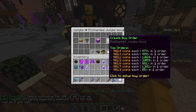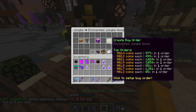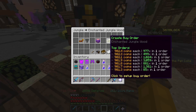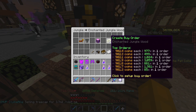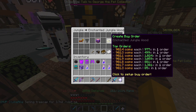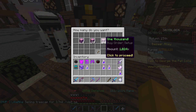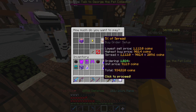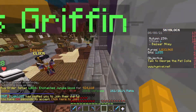What you're looking for is that this number is as small as possible and this one as big as possible. You can see there's a couple hundred coins difference and it's a couple hundred coins cheaper, which is really nice. So we can buy, let's say, a thousand — and when this fills, we can sell this for more than we paid.